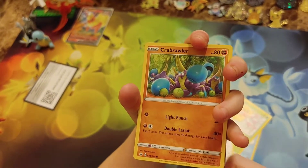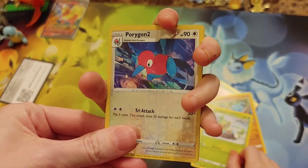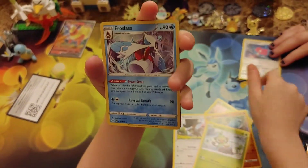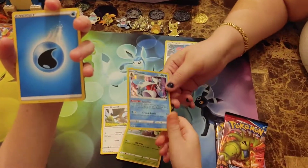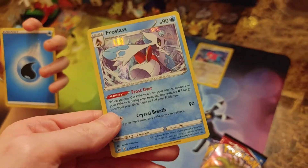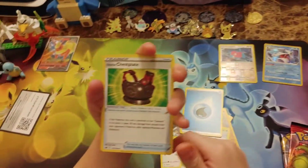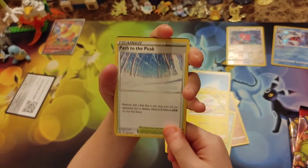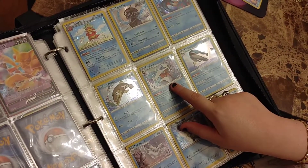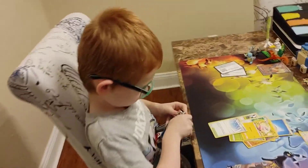Chilling Reign pack: Sobble, Ladybuff, Squawkabilly, Crabrawler, Grookey, Porygon 2. Doing the peek — I don't see anything but it could still be a holo rare. It's a new holo — wait, do we have that one? We have Frostlass? I can't believe it — we do already have it. Frostlass does Frost Over and Crystal Breath, really cool card. We also got Galarian Chestnaught, Flaaffy, Path to the Peak, and a Chilling Reign code card. Starting off with a holo is not so bad.